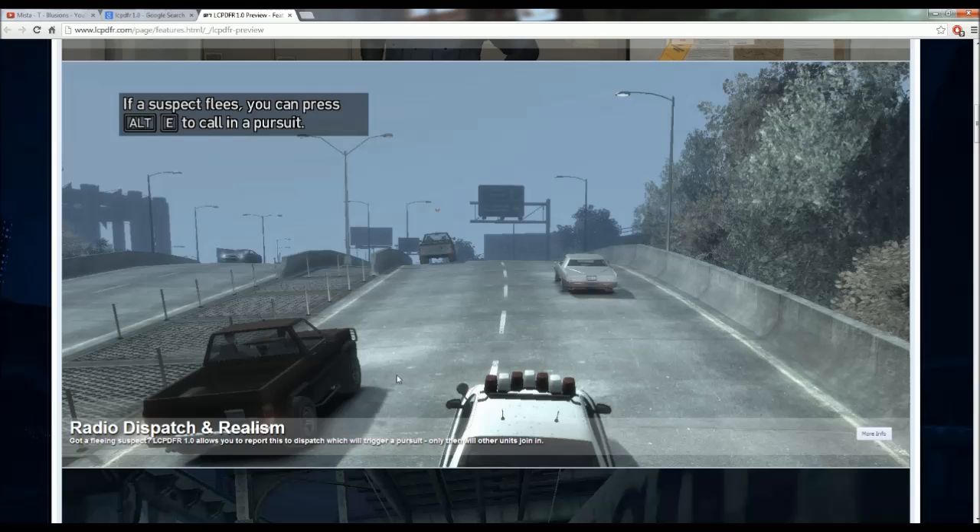Now you have radio dispatch and realism. If you've got a fleeing suspect, the new LCPDFR 1.0 allows you to report this to dispatch, which will trigger a pursuit - only then will other units join in. So if this guy is running, you can call into dispatch, let them know you've got a pursuit, and other units will be dispatched to your location. You can press Alt+E to call in a pursuit, whereas before you would hit Alt+B and random cops would show up - if they even would, because LCPDFR was so glitchy.